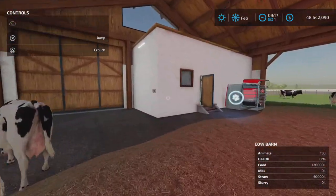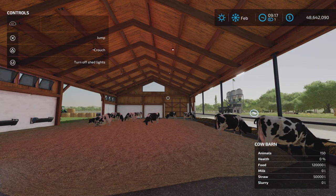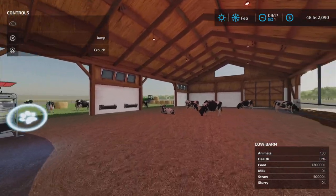Lights - the light switch for the cow barn is here. Nice, warmish red lights.